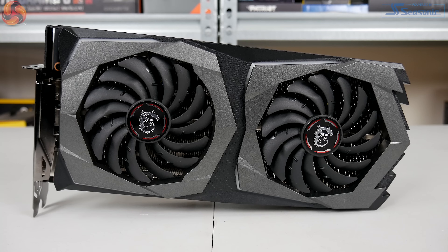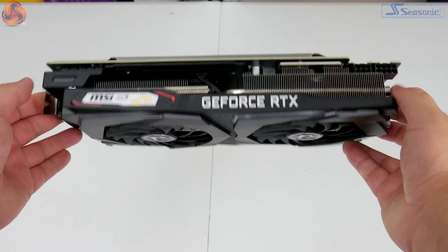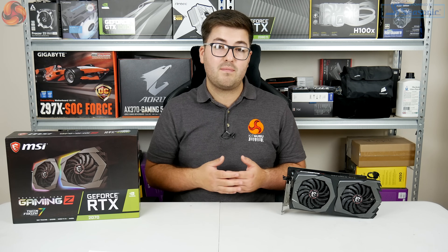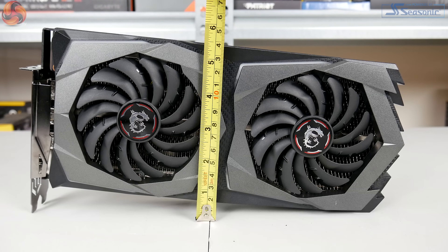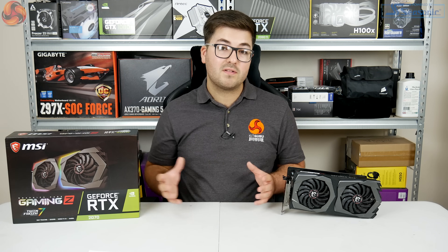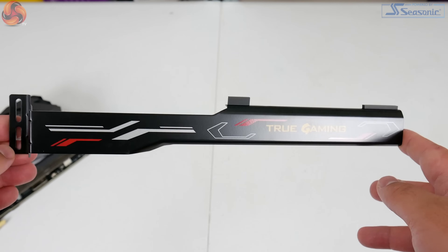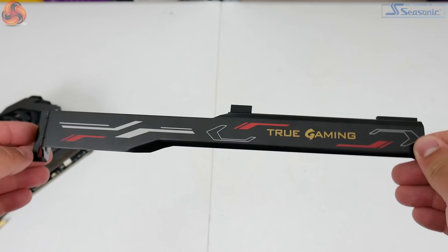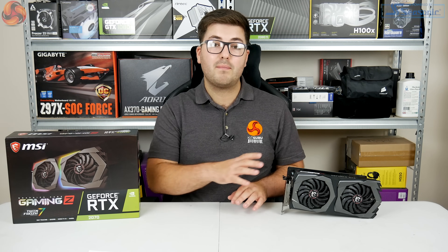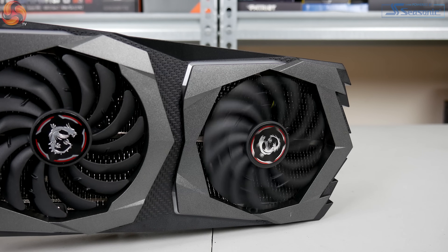Moving on to the MSI Gaming Z 2070 itself — I really like the look of this card. It's got a gunmetal grey and black shroud with enough angular elements to look interesting without being overdone or childish. It is a very large card though, measuring 307 by 155 by 50 millimeters, so make sure it fits your case. Because of its size MSI includes a metal brace in the box to support the card and prevent sagging or PCIe slot damage. It's interesting that MSI stuck with just two fans when many RTX cards are going triple fan.